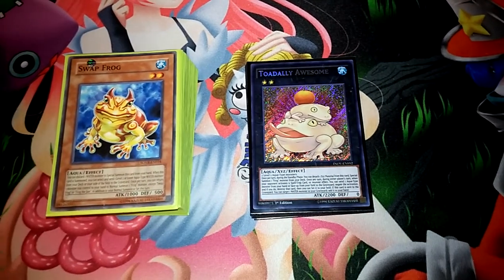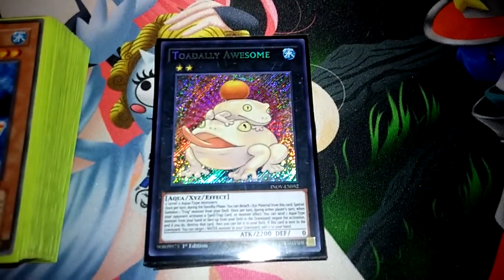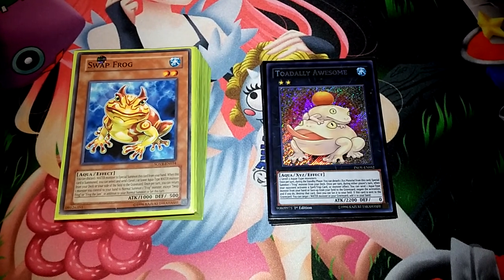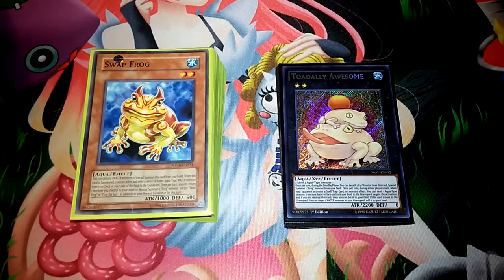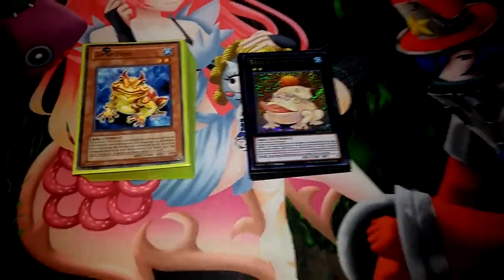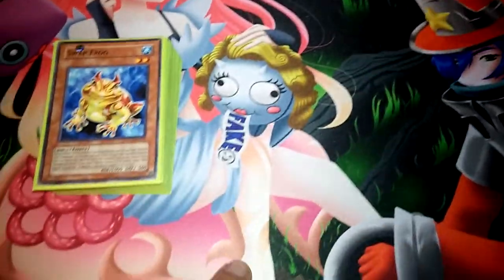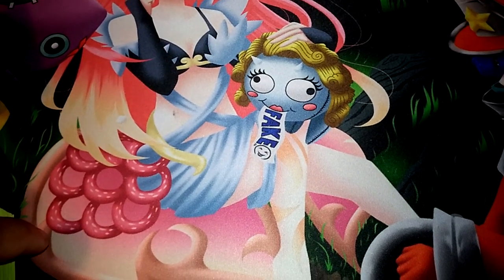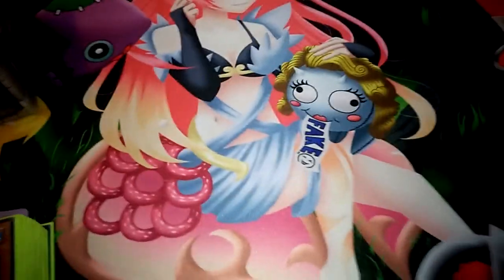Ever since this new set came out — Invasion of Venom — we finally got a new deck. As you can see, I have at least one, I need one more, but it's going to be totally awesome. I'm using the Frog engine with the Paleozoic traps and the boss monster Toadally Awesome. No side deck yet — I'm going to the Charlotte tournament soon and there are a couple ARGs I'll be attending, so we'll adjust from there.